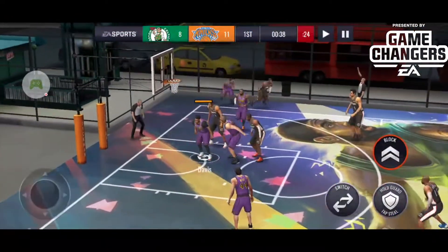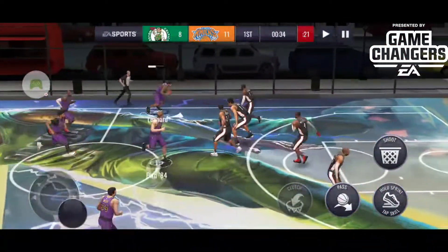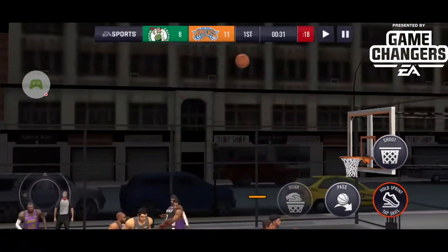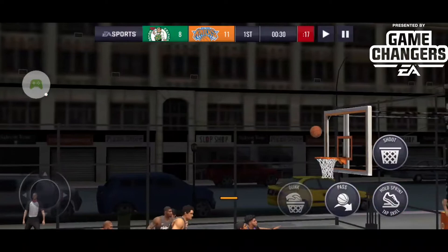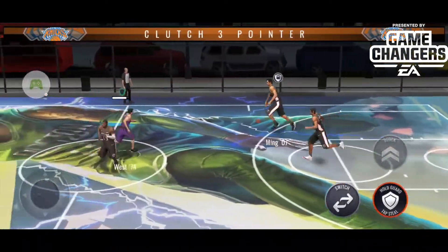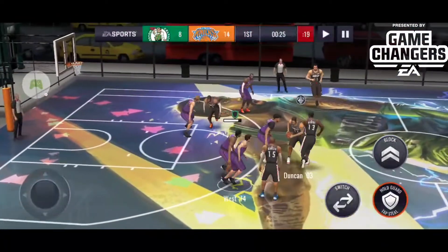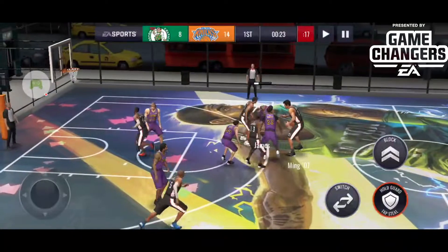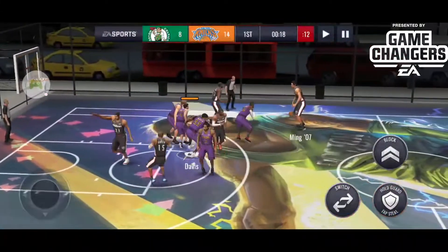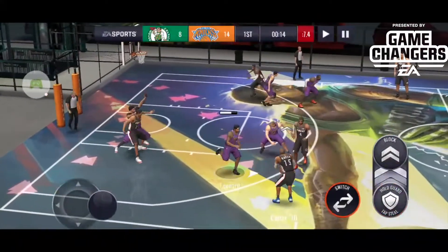LeBron James at point guard is definitely something to go after. I was using the Under Armour Steph Curry for quite a while — I just don't feel any other point guard released at the time was even close. But now that LeBron has the clutch and those insane stats, and he's 109 or 110, it makes it a much more valuable card — definitely one to go after.